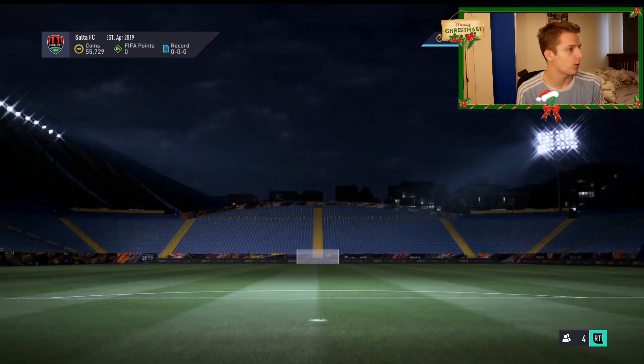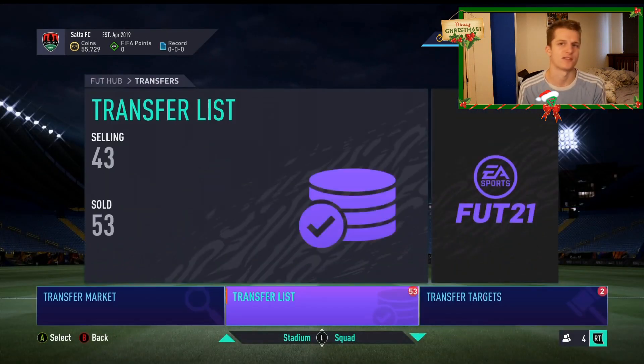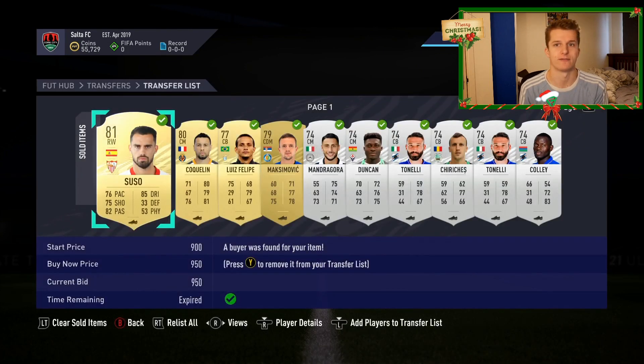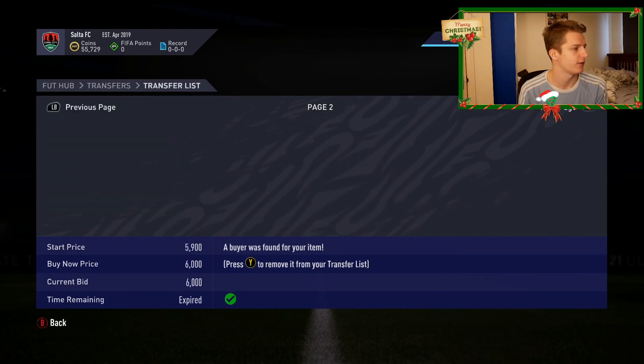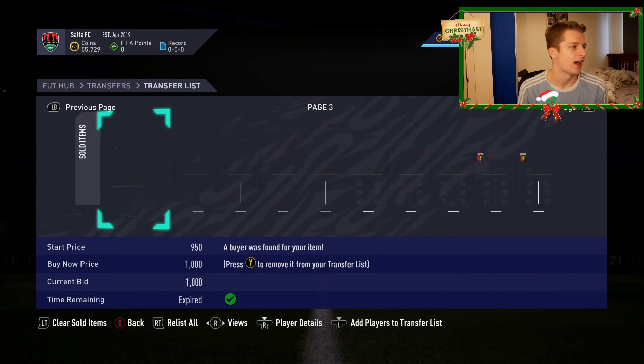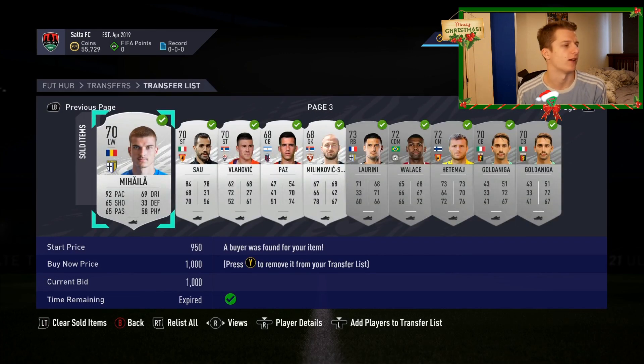We've had quite a fair bit happen between last episode and this episode. Basically just been doing loads of silver trading. You can see that because we've had 53 cards sell on, the majority of these all being silvers. And I've also gone and picked up another like 20-30 deal, so I've been going absolutely hang on silver trading just because it is so efficient to do on Xbox due to the fluctuations.